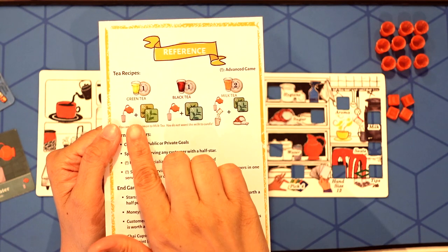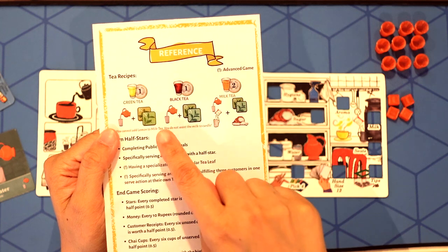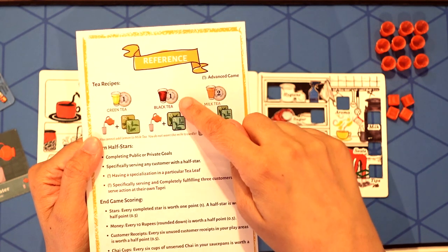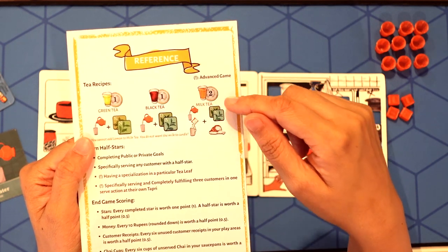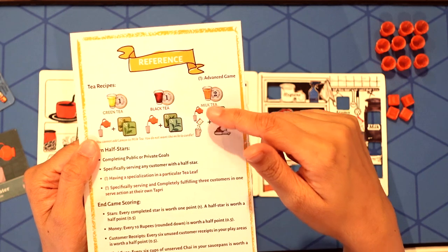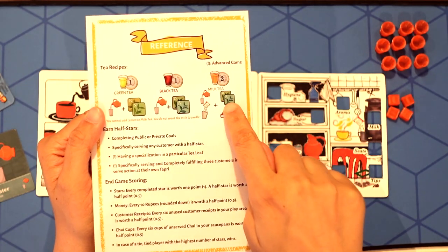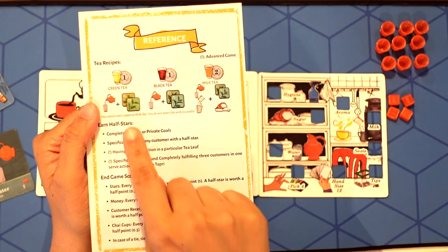In this game, you can prepare three kinds of teas. For green tea, you need Kashmiri or Nilgiri leaf with water. For black tea, you need Darjeeling or Assam leaf with water. For milk tea, you need Darjeeling or Assam leaf, water, milk, and sugar. While preparing these teas, you can always add additives. But remember, you cannot add lemon to milk tea — the milk will curdle.